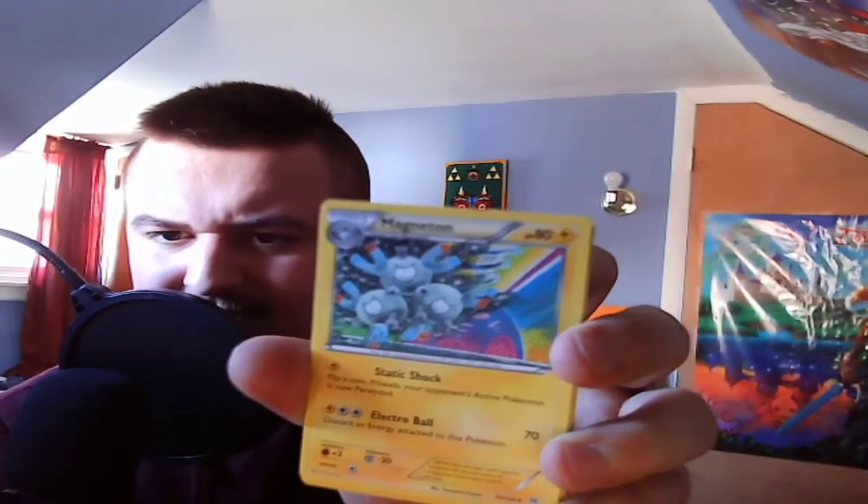Here is the code for that. All right, starting us off we have an Ursaring — pretty cool, good bear Pokemon. We have a Fisherman. We have a really cool looking Magneton — look at that, that looks really sick. We have a cute little Pampour, he looks like he's going along a boat, one of those river people. When the moon meets your eye — oh my god, this is adorable, this is so cute, look at this little guy!